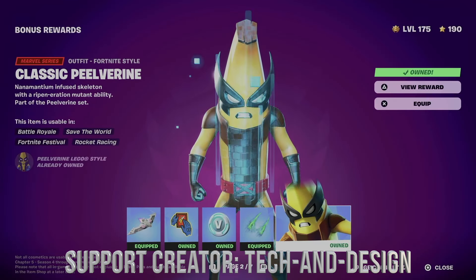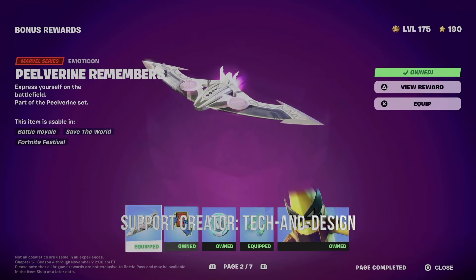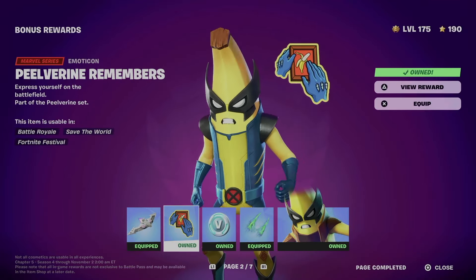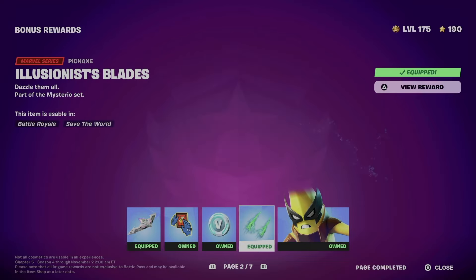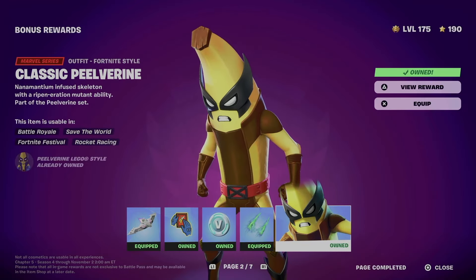On page number two we claimed this glider, let's not forget about this emoticon, plus some V-Bucks. We did get this pickaxe, plus we unlocked the style for the skin.